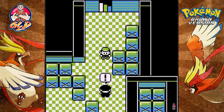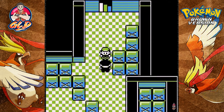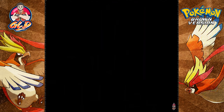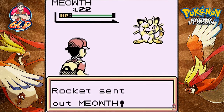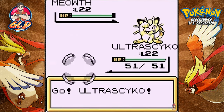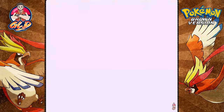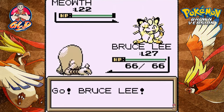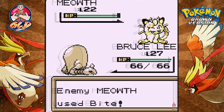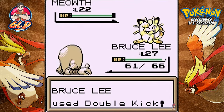Here we go taking on a Rocket coming out with his Meowth — we're going to be very busy. Let's go, Bruce Lee! I knew there was going to be a Bind attack, so let's go straight for a Double Kick right here.